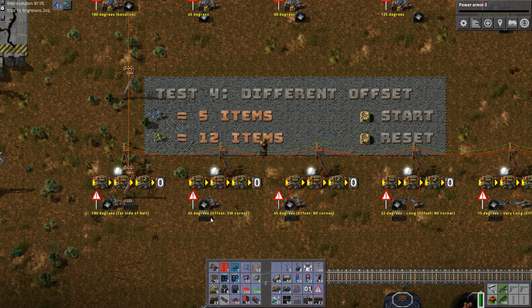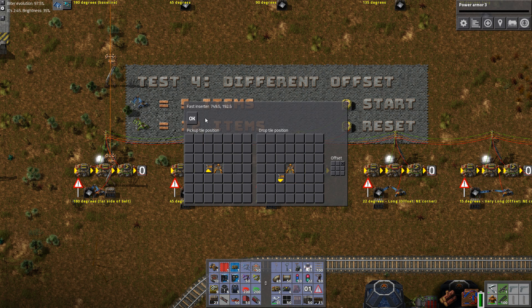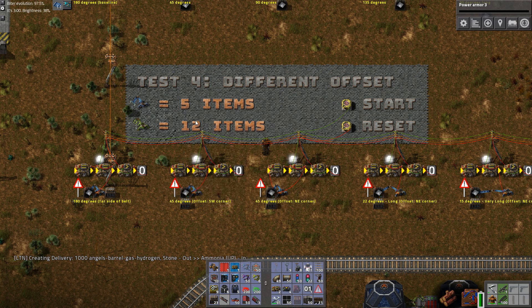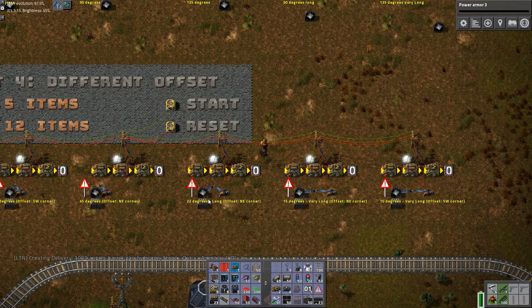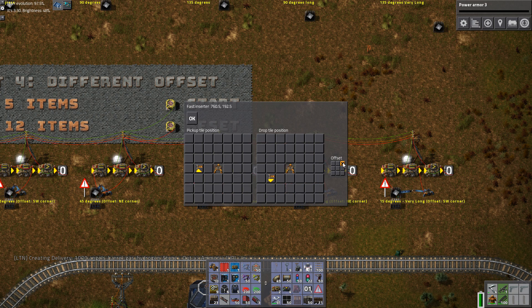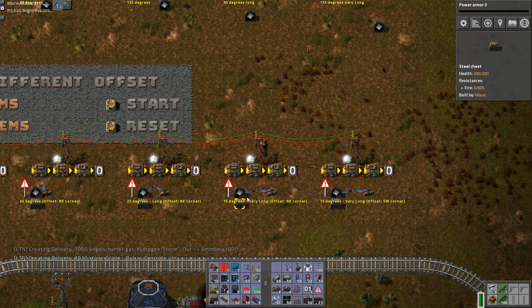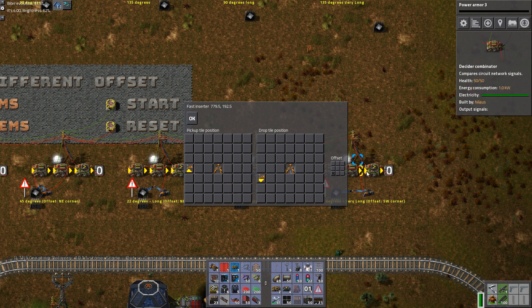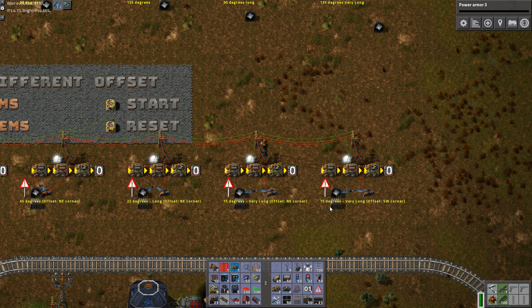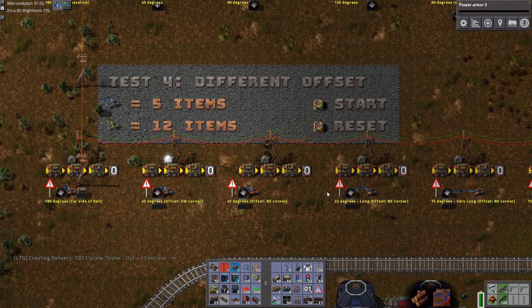What I have here is a 45-degree angle, another 45-degree angle, and another 45-degree angle. The difference in the offset is the closest part versus the furthest part — that should or maybe will make a big difference, which is what we want to see. I'm also making an even smaller angle by twisting, placing the offset in the northeast corner so it's shorter. The difference here is between inserting in the lower left-hand corner of a chest versus the top right-hand corner of the chest.